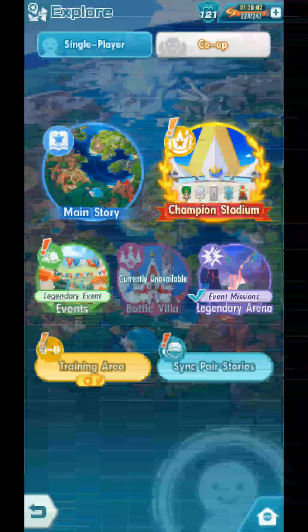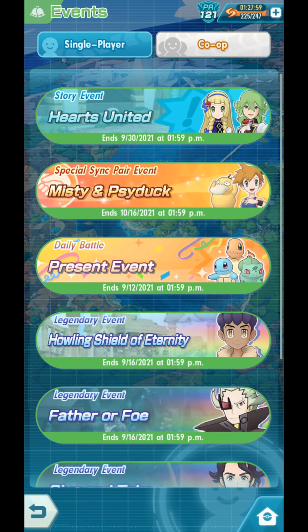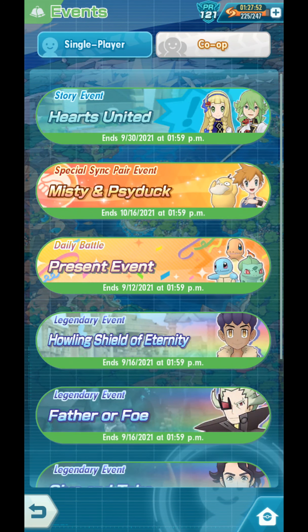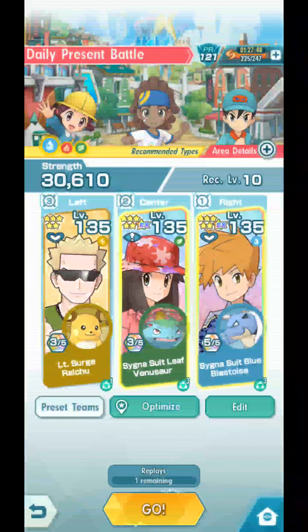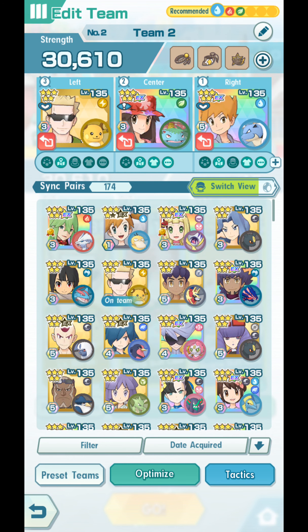Guys, in this video we are going to try and land 99999 damage on the daily present battle in the daily battle present event. I'm going to try and use Reshiram - or NN Reshiram - for this one, and let's see how easy or how difficult it is to land maximum damage on these guys.